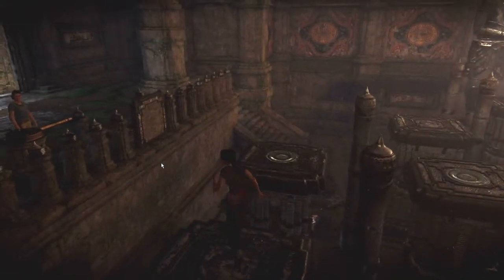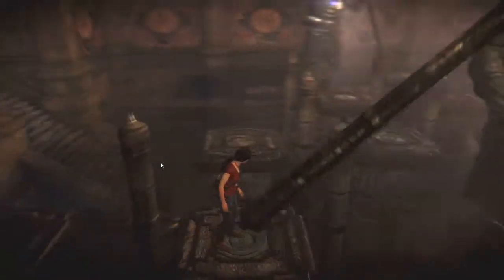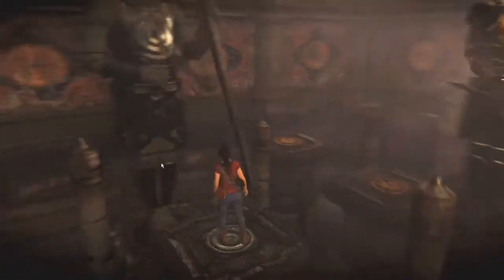Jump to the pillar in front, then to the pillar to the right, then back again. Then jump to the pillar in front and then to the left. Then jump to the pillar with the silver circle on it in front, and a similar pillar to the left.